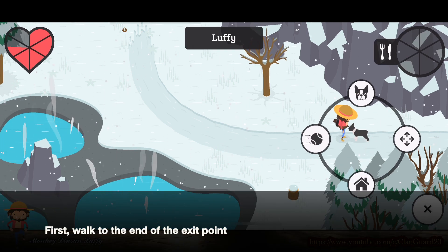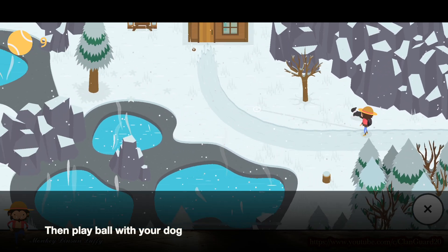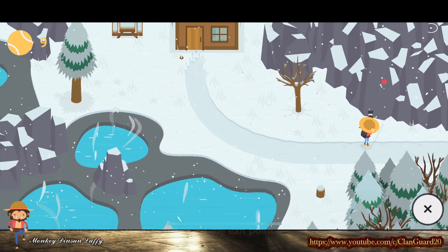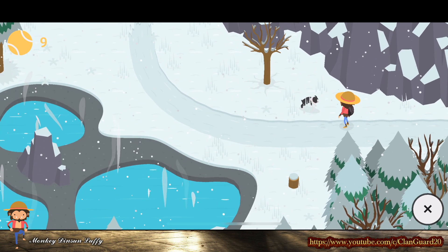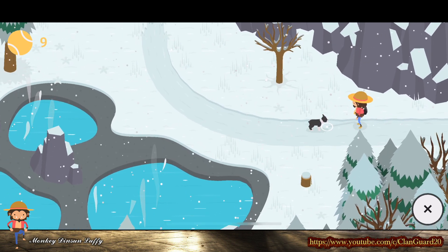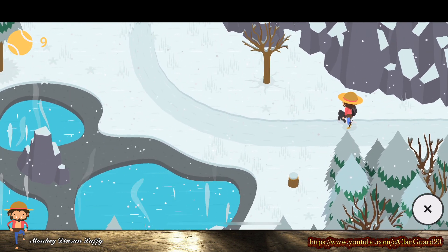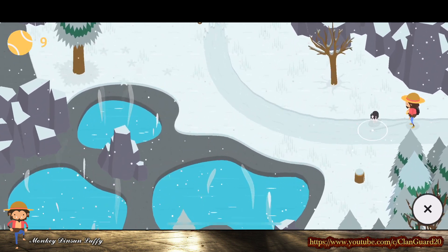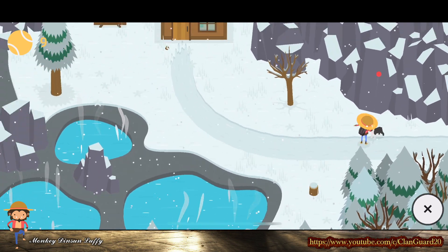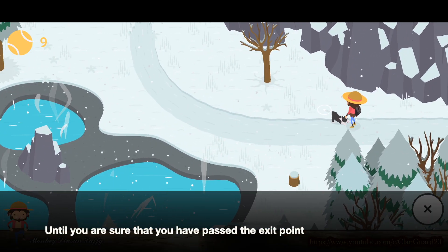First, walk to the end of the exit point. Then play ball with your dog. Have the dog push you toward the exit point until you are sure that you have passed the exit point.